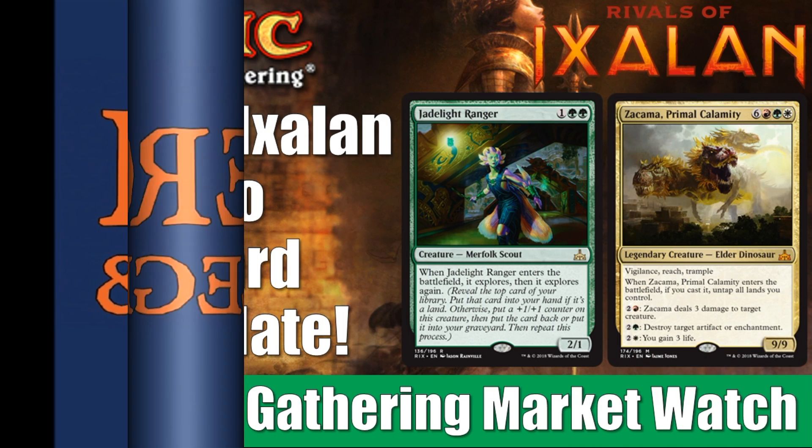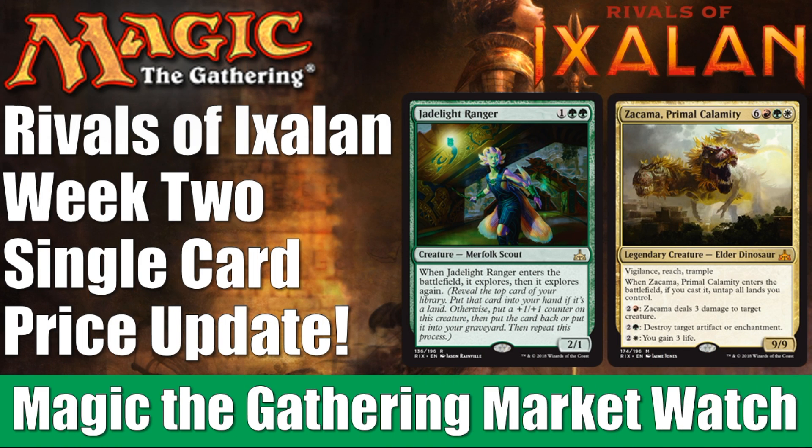Hey there, it's John from Heroes and Legends, and welcome to this special edition of the Magic the Gathering Market Watch, where we're going to look at all things Rivals of Ixalan. We are beginning the second week now, the set being out. It came out a week ago today at time of recording, and over the course of the week a lot of packs have been cracked, and we also saw the first weekend of competitive play. Those two things have impacted the price of a lot of singles, and we're going to be looking at the cards that are going down in value, as well as the cards that are going up in value.